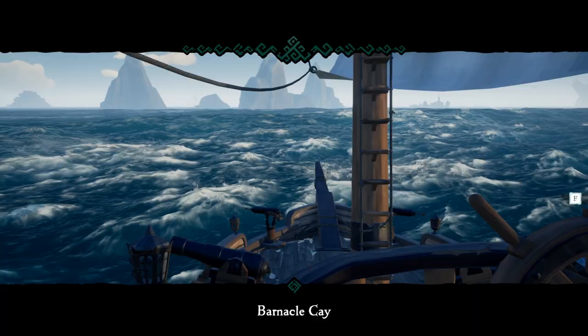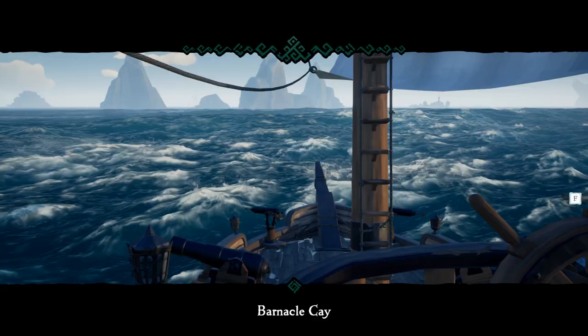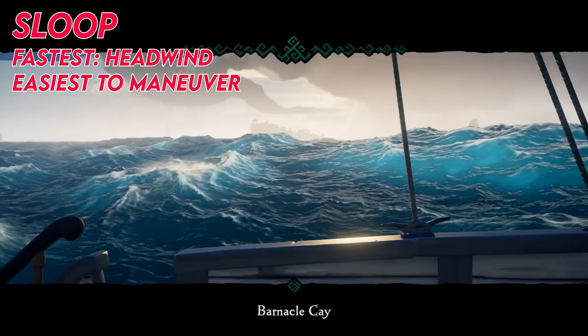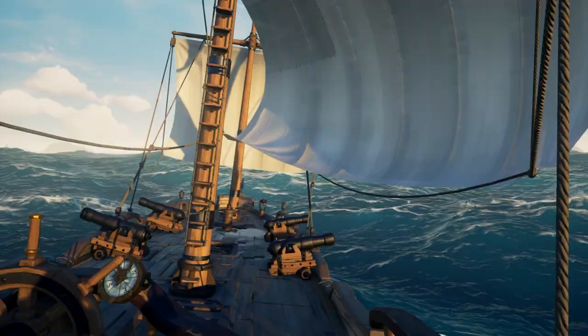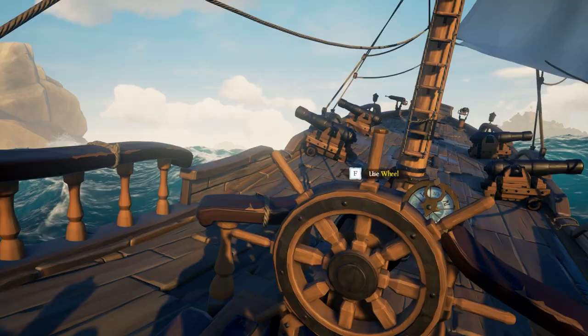Tip number 4: know your ship. What are the advantages of your ship over other ships? The sloop is the fastest with a headwind. It's also the easiest to maneuver and navigate around rocks and small islands, and it's really easy to keep it from sinking. The galleon is fastest with a tailwind and has the most firepower, but it's slow to turn and stop, and if the crew isn't working as a tight unit, the galleon won't be very efficient out on the seas. The brig is fastest with a crosswind, and basically in between the sloop and the galleon when it comes to maneuverability and firepower.